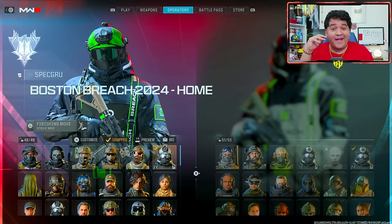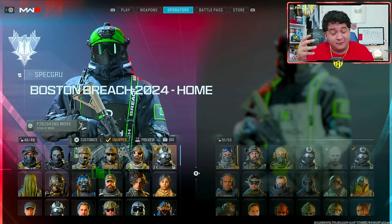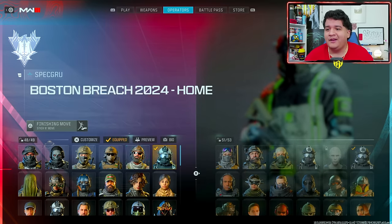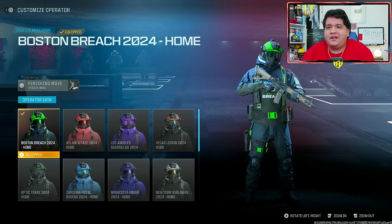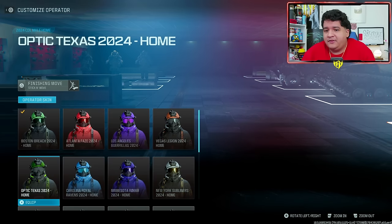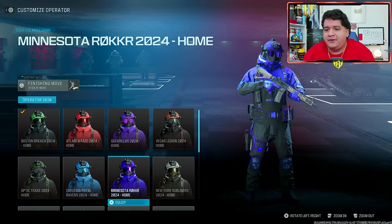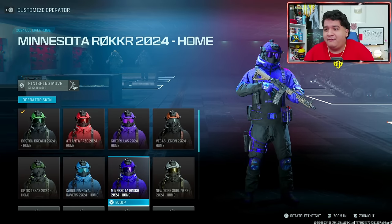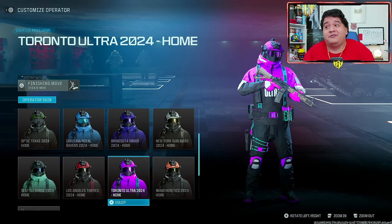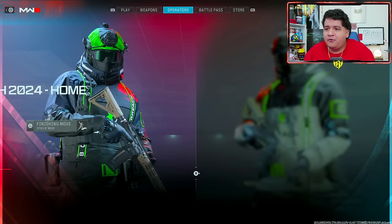I've bought every single team bundle for you guys for this video just because I really want you guys to get the full picture here. That was around $140 to $150 which is pretty crazy, so I hope you guys really show a lot of support to this video. Let's go ahead and look at the male skins here. Here's how the home skins look: in my opinion the Gorillas look really good this year because that dark purple really surrounds the operator a lot. Also the London Royal Ravens and the Carolina Royal Ravens as they're known now. Minnesota looks good, Seattle Surge looks okay, LA Thieves is all black, Toronto Ultra, and Miami Heretics.